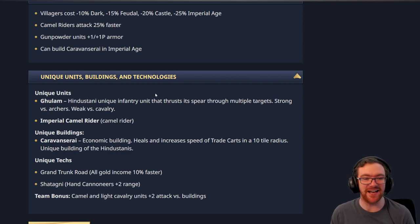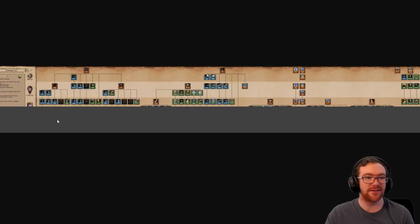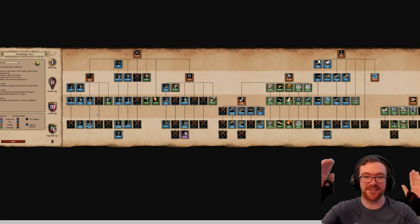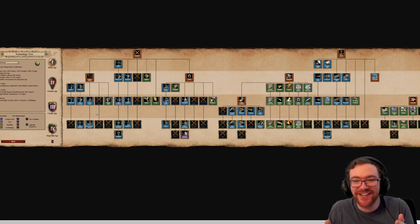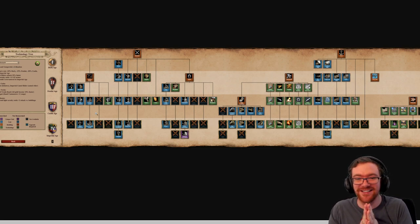They get Shatagny with the Hand Cannon — it actually used to be only plus one range from memory, now they get plus two range, which is pretty cool. Team bonus: Camel and Light Camel units get plus two attack versus buildings. So the Camels no longer get plus four against buildings, but their Light Cav and Camel get plus two against buildings, so they'll still be pretty strong against buildings. In the Archery range, they actually don't get the Elephant Archer anymore! The civ that literally had Elephant Archer as a unique unit doesn't get them anymore? I feel like this is the one civ you could give generic Elephant Archers to — the civ that literally had them. I don't know how I feel about that — that's a mind-bender.